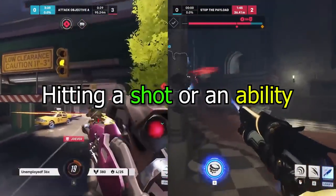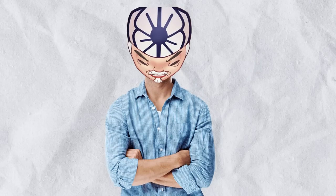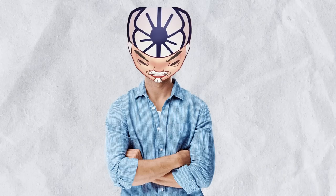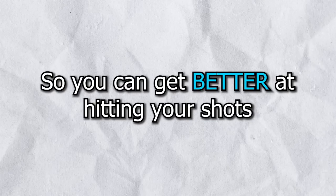The difference between hitting a shot or an ability can be the difference between winning or losing a clutch and winning or losing a game. That's why becoming a mechanical god is one of the easiest ways to climb in rank. In this video we're going to go over a comprehensive aim guide so you can get better at hitting your shots, hitting your crits, and carrying your bad teammates.